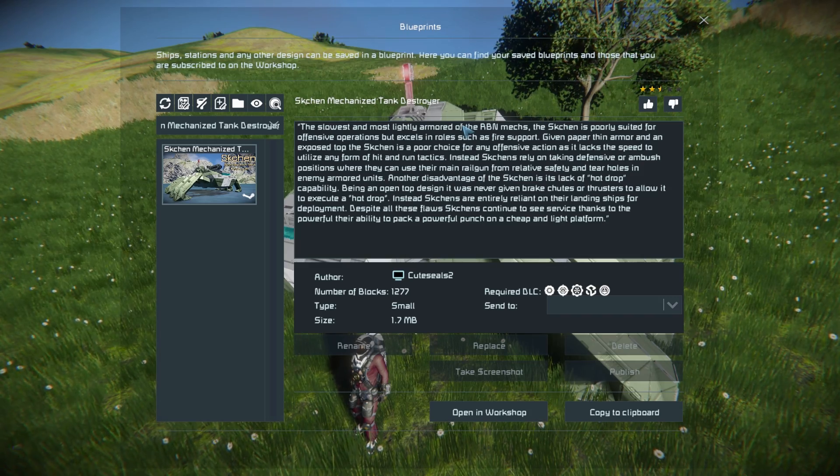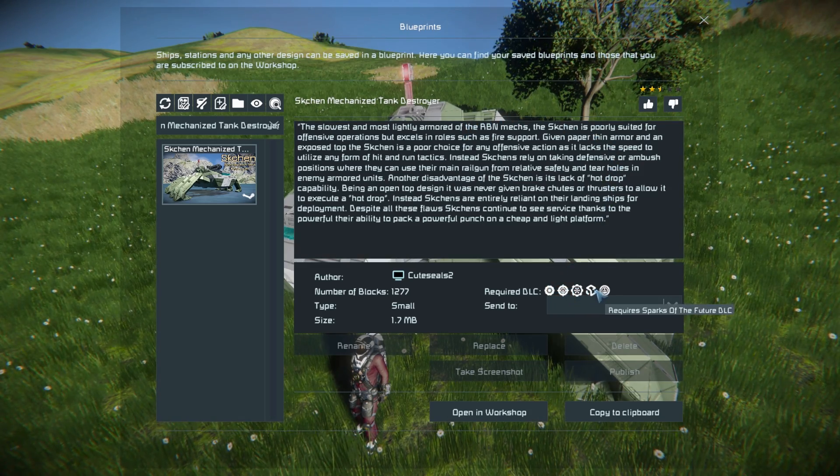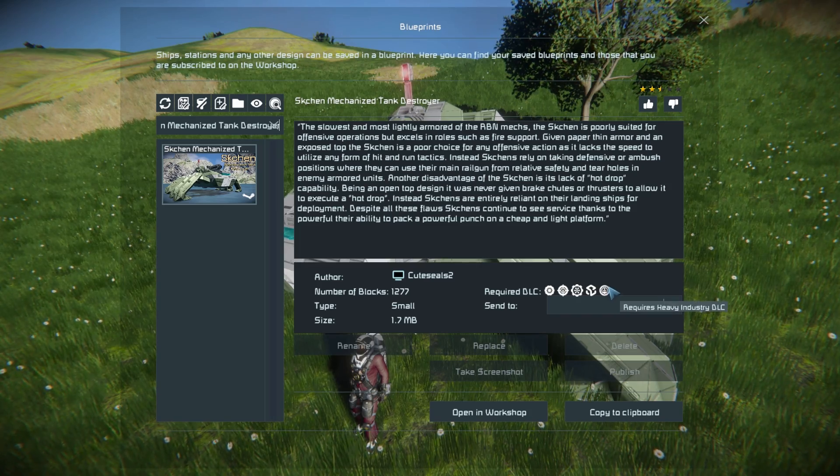This thing is 1,277 small blocks using the Wasteland, Warfare 2, Sparks of the Future, and Heavy Industry DLC packs.